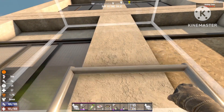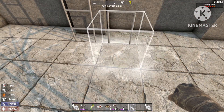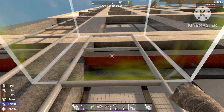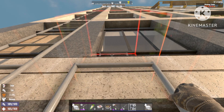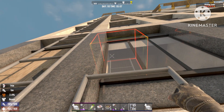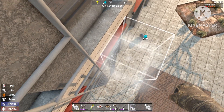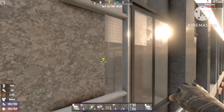First, place two ladders all the way up — don't go to the very top, stop about a quarter of the way from the top. This one is almost 60 blocks high. The longer the ladder, the better it works. Two ladders are important because sometimes one gets damaged during horde night, so it's better to have a backup.